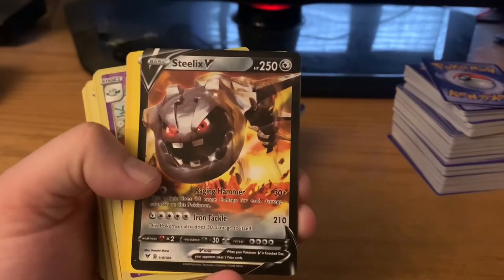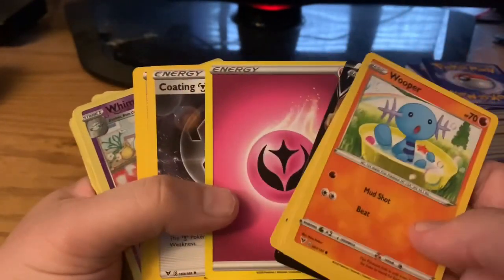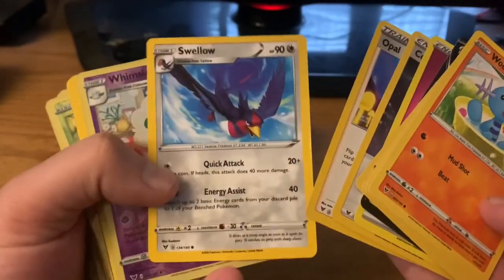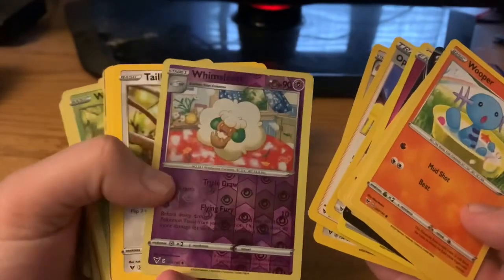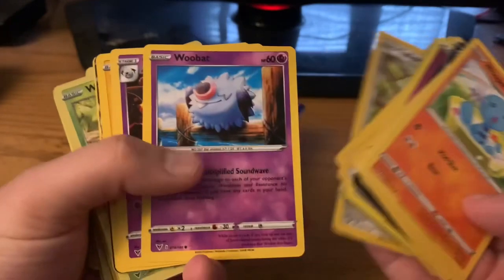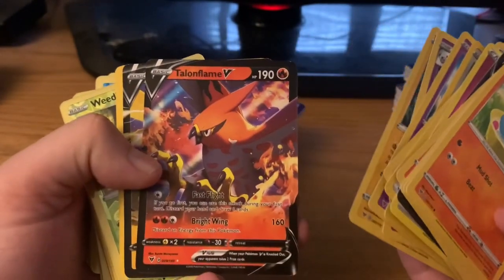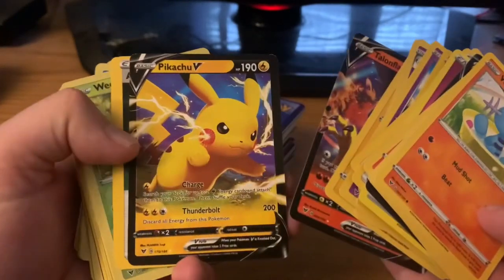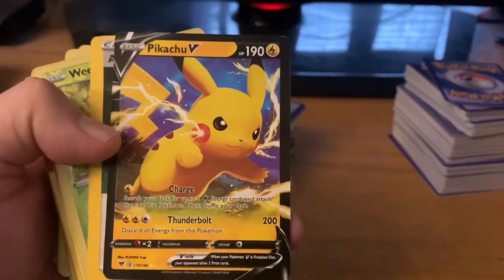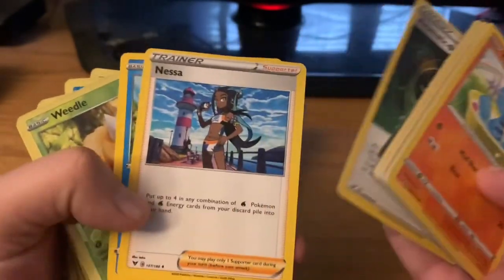And we already got... not bad. I can use that. Well, hello, shiny. Oh, we got another one here. Oh, we got two. We got a special Pikachu one. Not bad. I'd throw that into my electric deck.